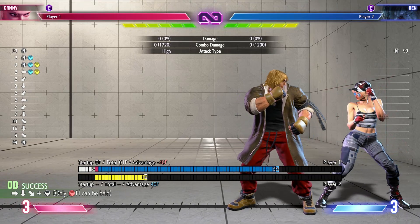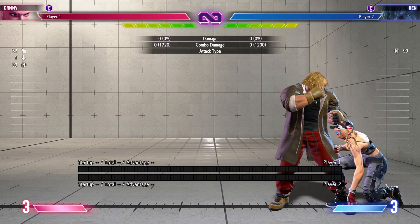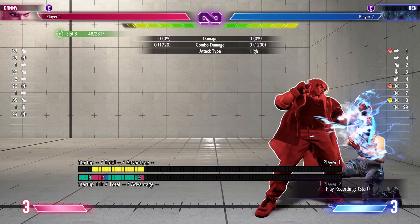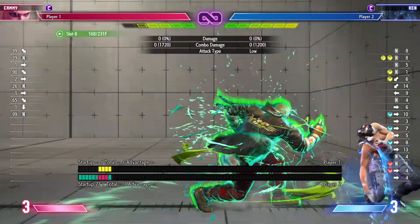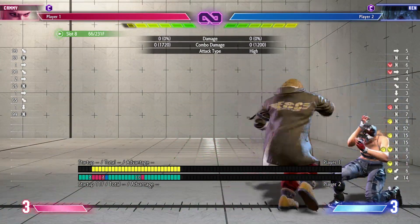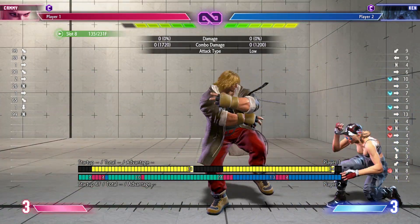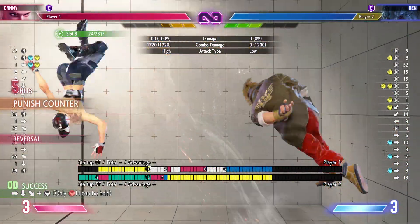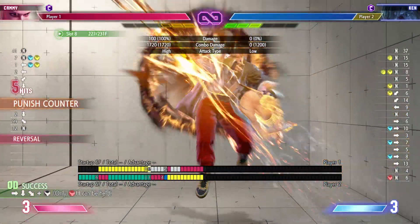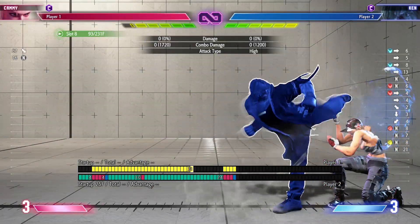Ken can do something like this. The target combo into Jinrai is not safe by itself, but I'm only showcasing the pressure he can apply. We're waiting for the drive rush here. We react to the drive rush and proceed — and we can basically get out of the corner that way.